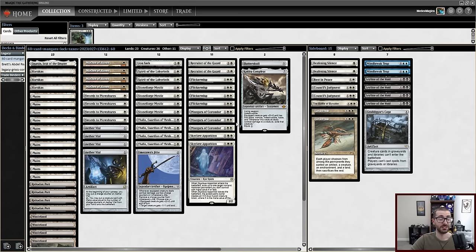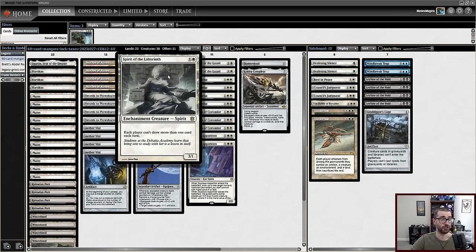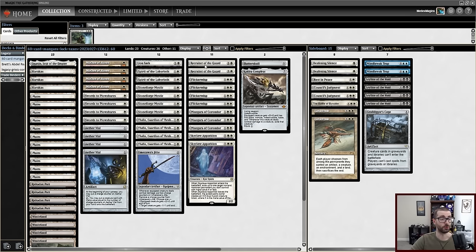Slotting these into the deck comes at the cost of some flexibility. Some things that would normally be in the deck as additional removal, like Solitude, are not here. It does mean some cards are in lower numbers — we have two Spirit of the Labyrinths, two Recruiter of the Guards, and maybe a few silver bullets less than you'd normally see.